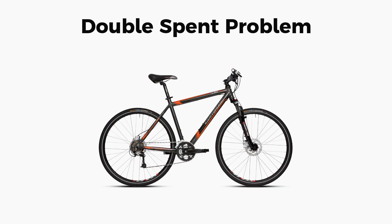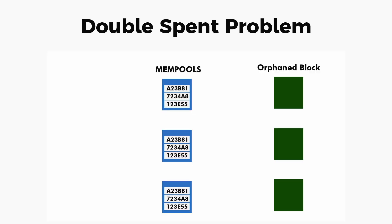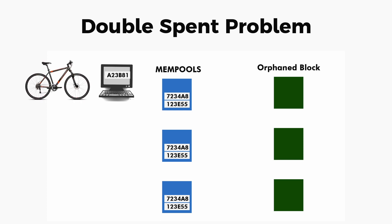This leads to a problem called the double spend problem. For example, if you bought a bicycle using Bitcoin and the transaction occurred successfully, you got the bicycle. But after some time, a conflict occurs — multiple blocks are mined at the same time. Let's assume the chain with the block containing your transaction loses and becomes orphan. The transactions are released back to the mempool of that miner, and let's say your bicycle purchase transaction does not get selected by any miner, so after some time it gets released back to you. This means the transaction never happened — you get your Bitcoin back but still have the bicycle. This is the double spend problem.